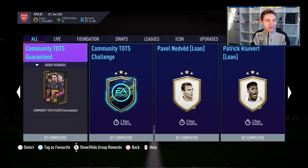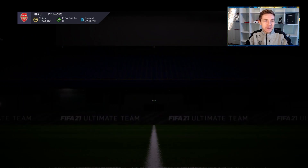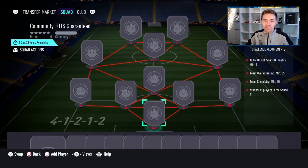So today in Ultimate Team, EA have dropped the Community Team of the Season Guaranteed Pack, and we're going to do two of them today. First of all, one on my second account, and then we'll hop over to my main and hopefully get an absolutely banging player.